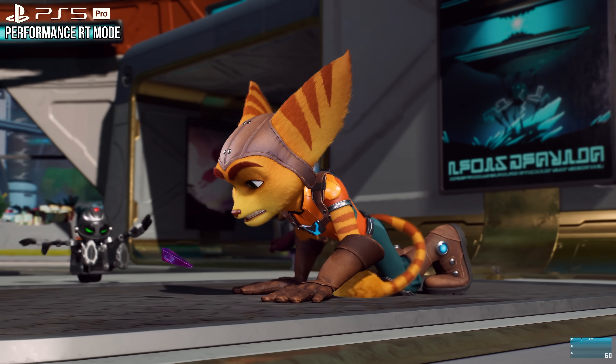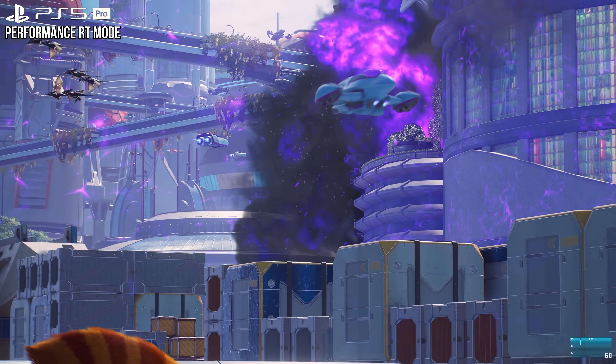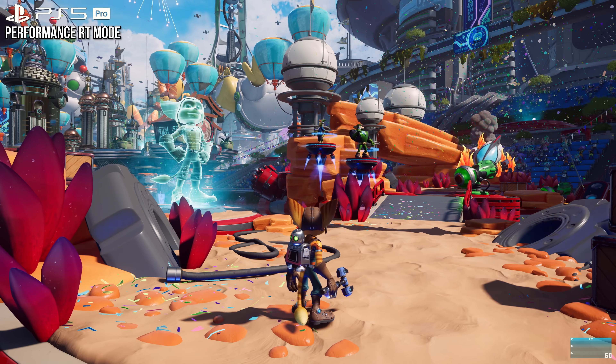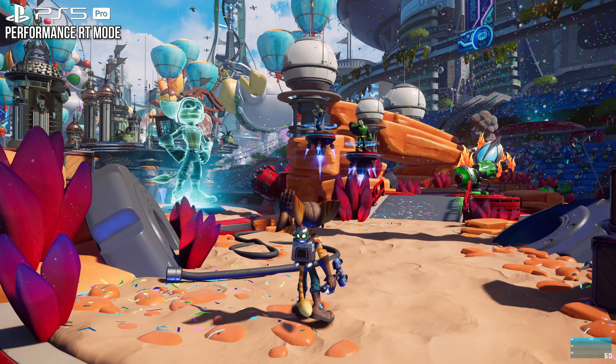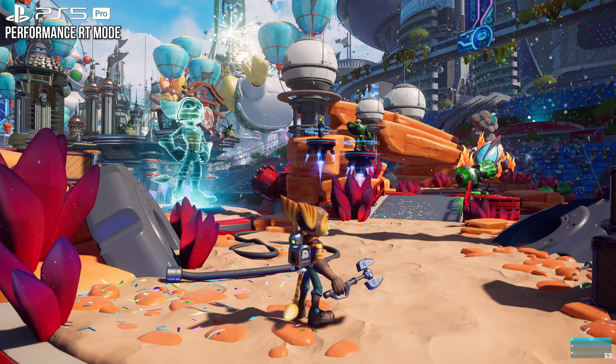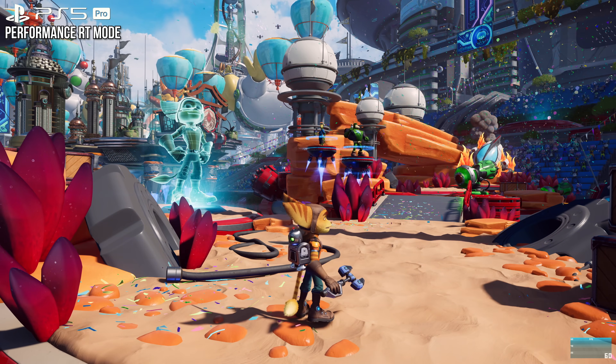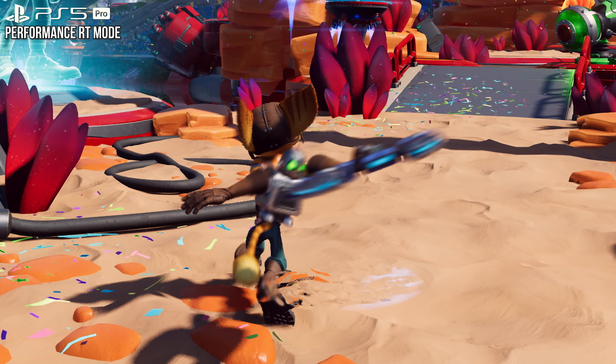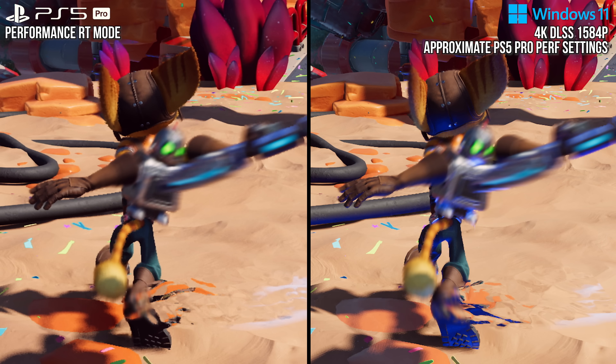Another important thing to mention is that usually in a Digital Foundry video looking at image quality, I would turn off motion blur, as motion blur gets in the way of actually seeing differences in image quality between techniques. Unfortunately, the PS5 version of Ratchet and Clank doesn't allow motion blur to be turned off completely — even with it disabled in the menu, the character moving shows off a motion blur effect. I've matched that on PC, but because motion blur is getting in the way, my comparisons will not be as rigorous as they usually are.